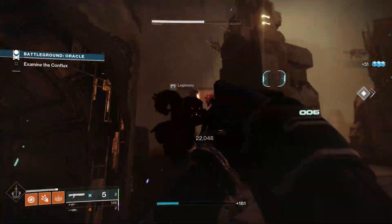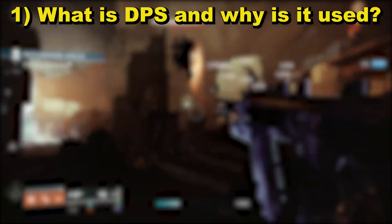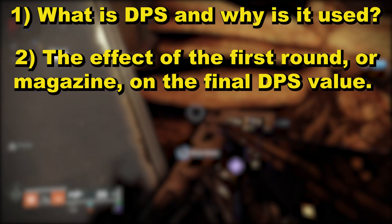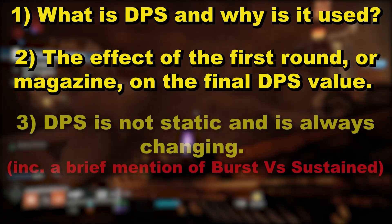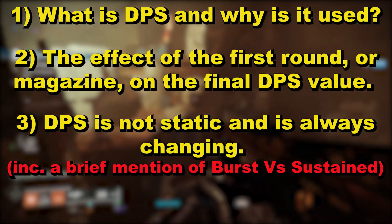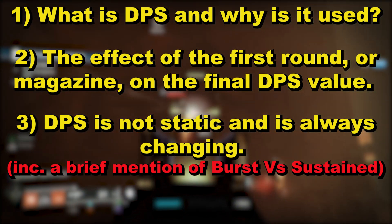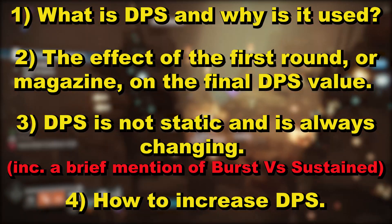So what exactly will I be talking about? First, what is DPS and why is it used — most will already know this and it will only be short. Secondly, the effects of starting any kind of timer from the moment the first round is fired from a weapon, and the anomaly that causes. Thirdly, showing how DPS is not a static number, and demonstrating that just because a weapon has a higher DPS value doesn't mean it's the better choice. And finally, a quick discussion on how to improve DPS.